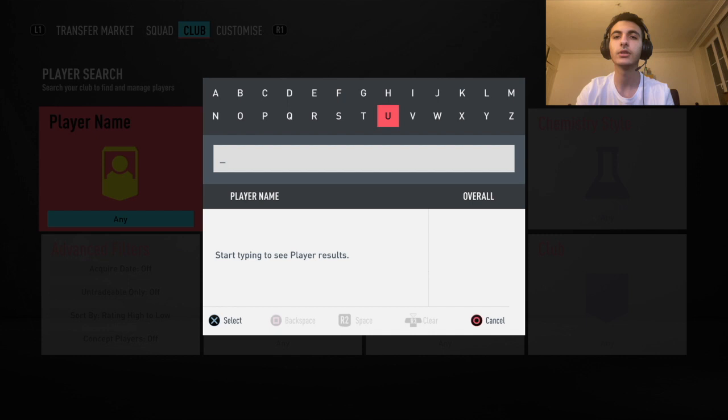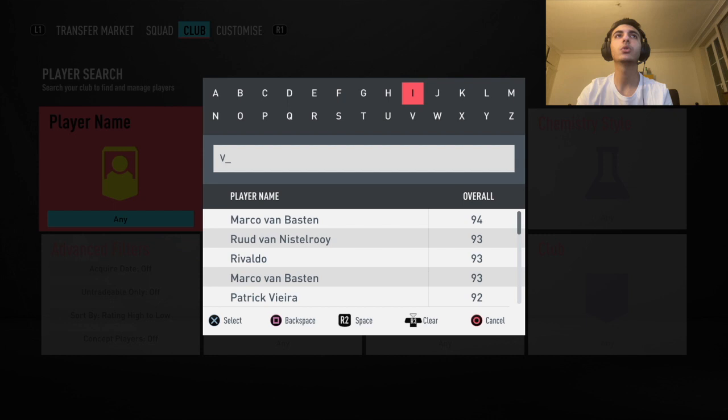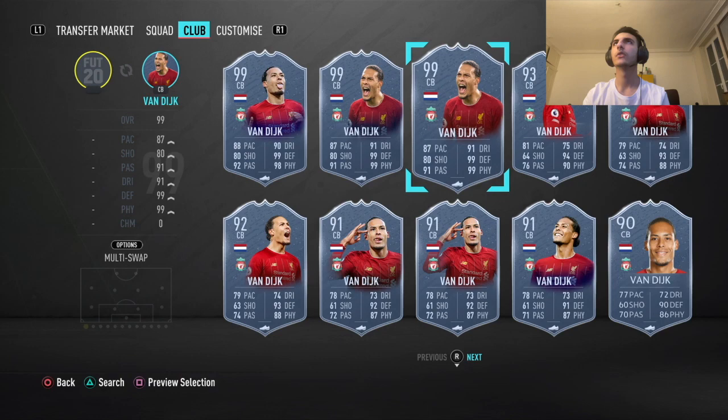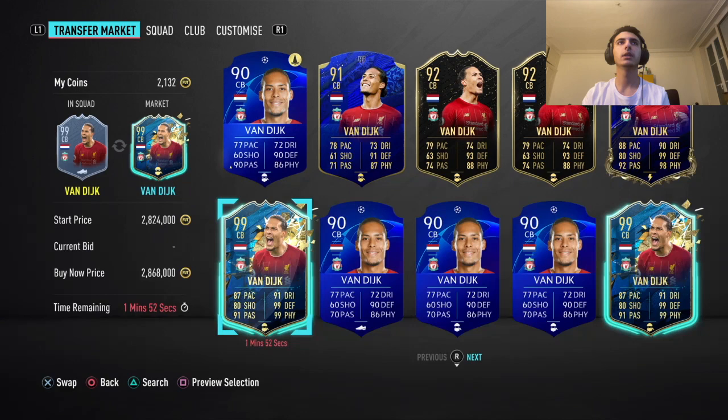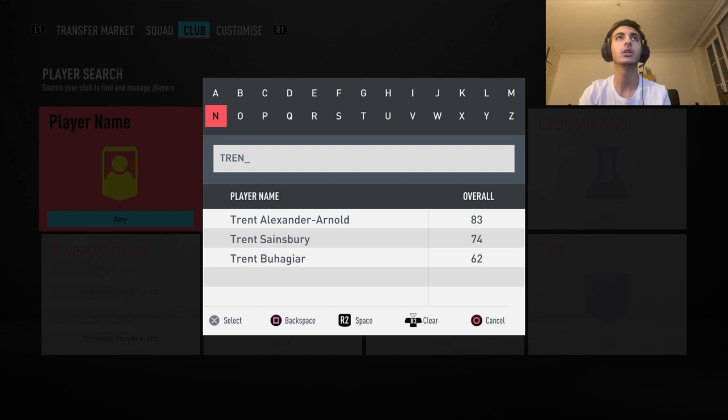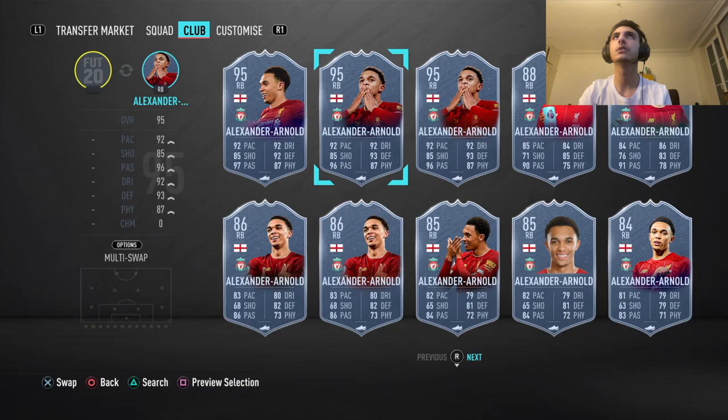Just to put it in perspective, I'm going to show you a couple of examples of players and how you can follow up with the Ronaldo method. We're going to go with Van Dyke — we're going to take his 99-rated Team of the Season card that was dropped. I'm also going to take Trent Alexander-Arnold just to show you two examples that the Ronaldo method does work.